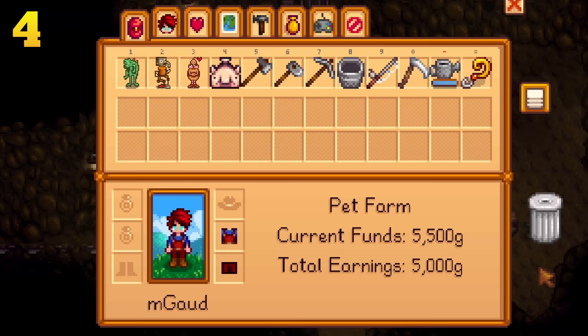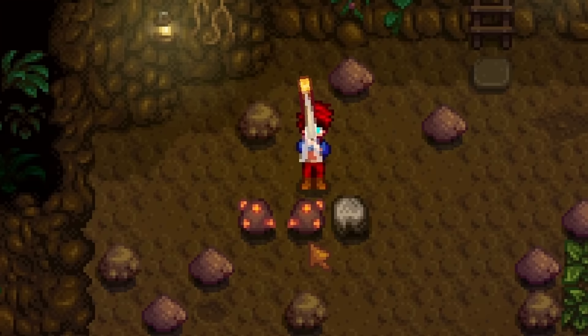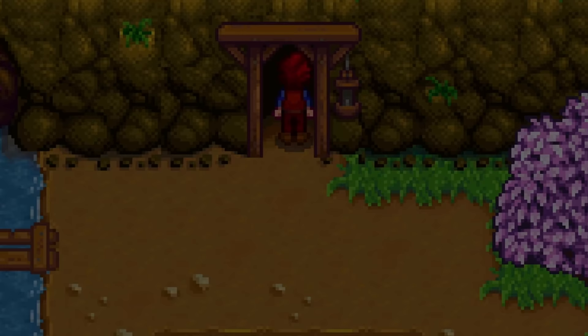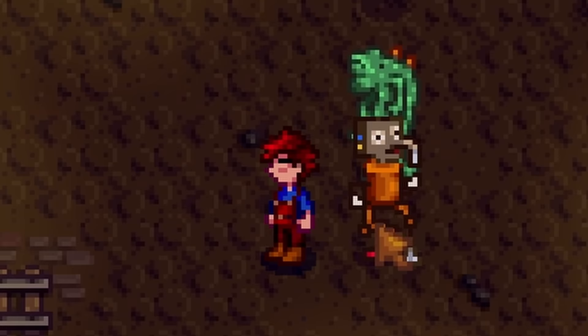In the early game, your inventory is very limited and you will often find yourself having to make very tough decisions — but you don't need to. Just drop those items on the floor on the first floor of the mines and continue on with your adventure. Additionally, if your inventory is still full by the end of the day, you can leave those items on the floor. As long as you don't quit out of the game, those items will be there the next day, ready for you to pick up.